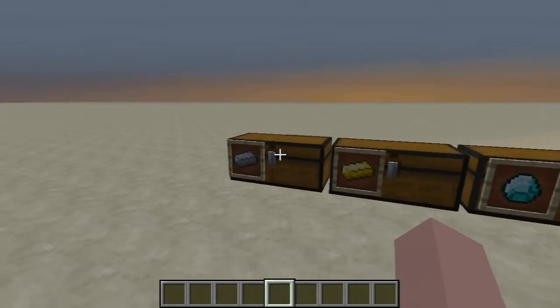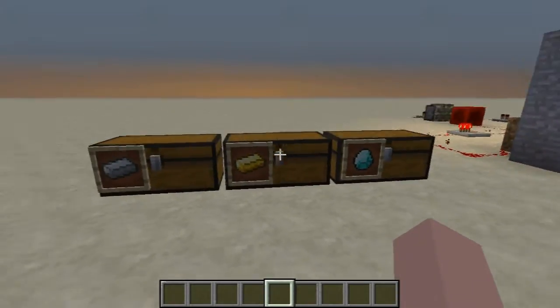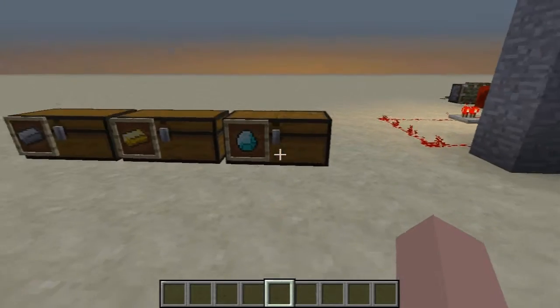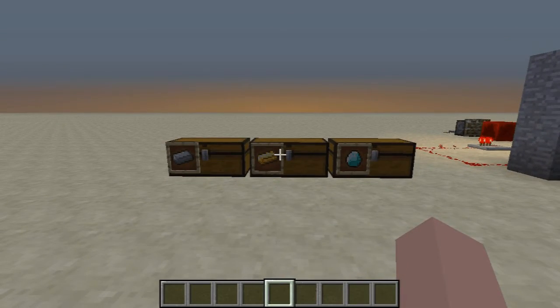So now we know that iron armor is similar in durability to iron tools, golden armor has more durability than golden tools, and diamond armor has less durability than diamond tools. Alright guys, that's it for this episode, goodbye!